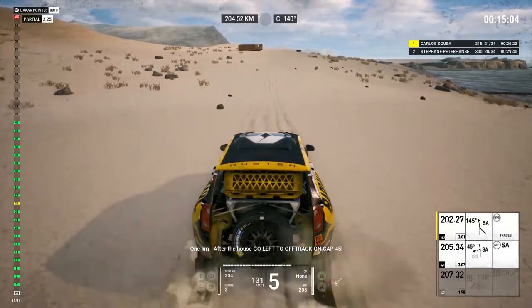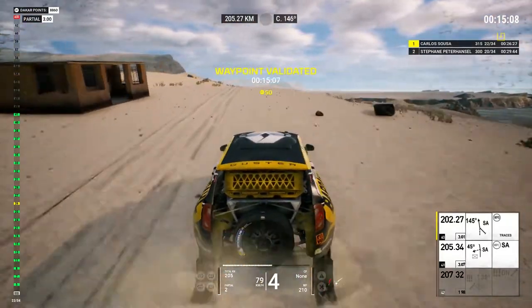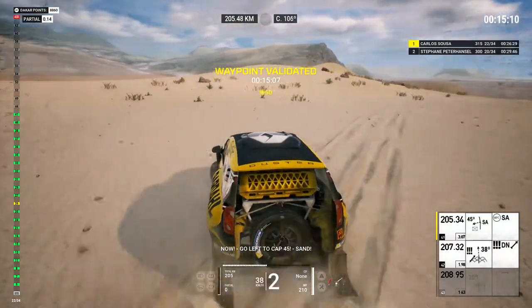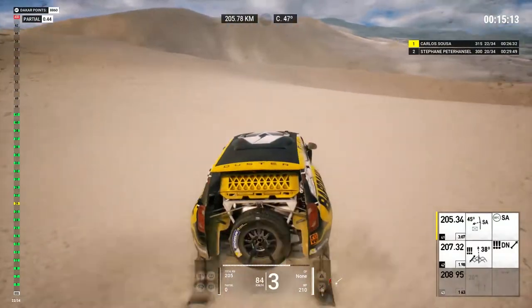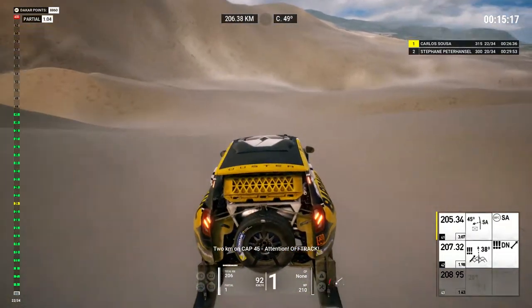1K, after the house, go left to off track on cap 45. Now go left to cap 45. Sand. 2Ks on cap 45. Attention, off track. Watch out.